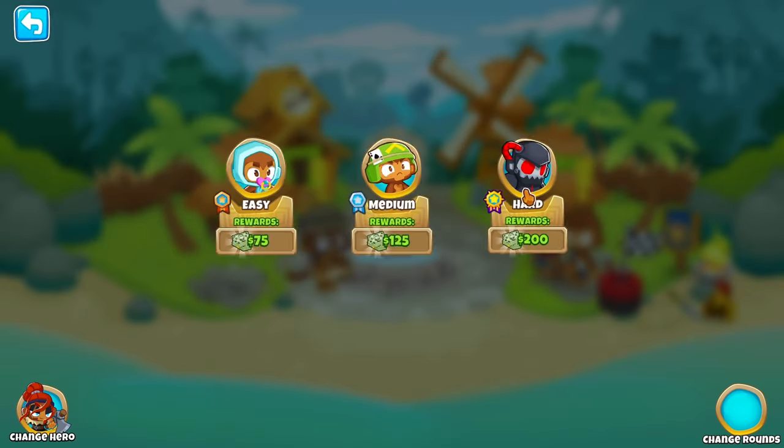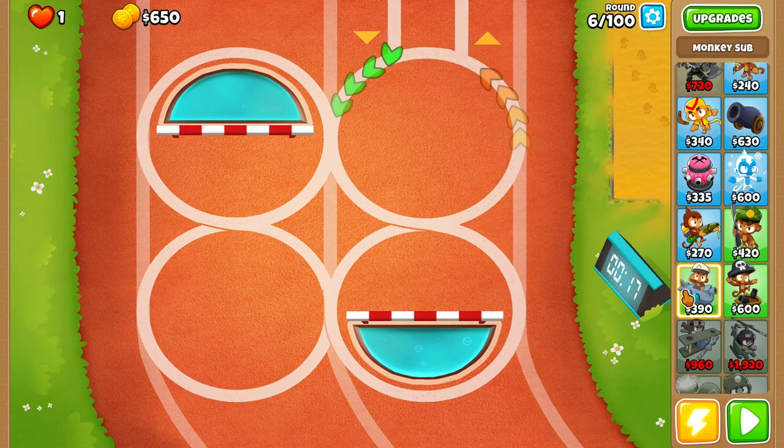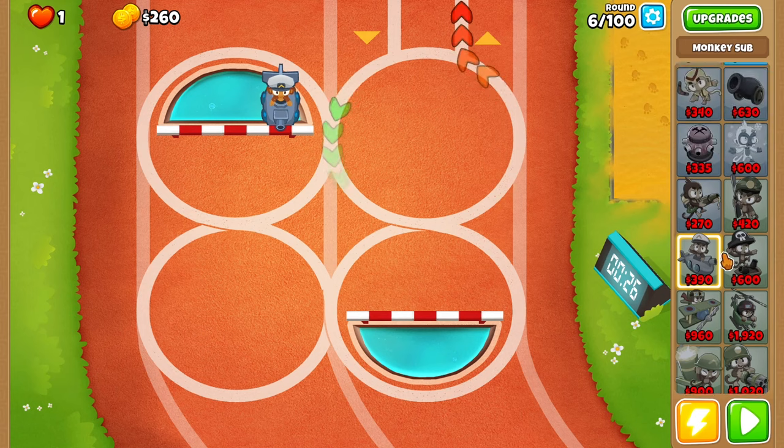Four Circles, hard and Impoppable, 100 rounds, we get one life. But we can use farms, right? We can't even afford Sauda yet. I think it's fair to place down a monkey sub right here — that's literally all we can do. That's all we can place right now. Just one monkey sub.